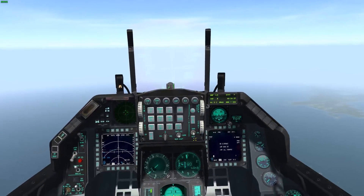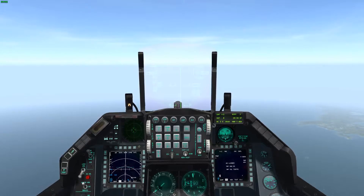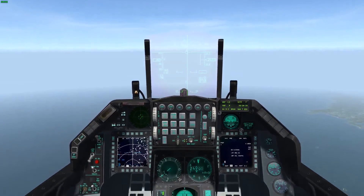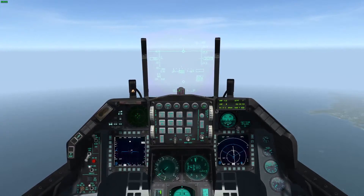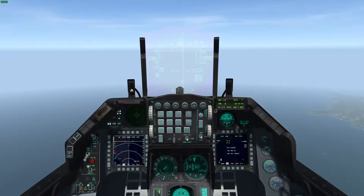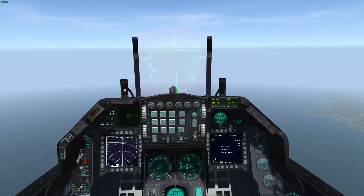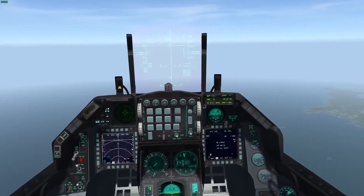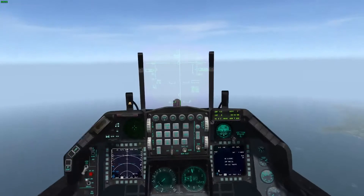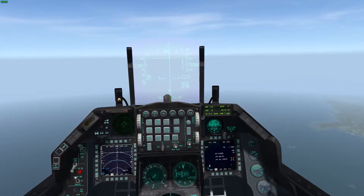What I'm going to do is show you the fence-in procedure. So to fence in, we go master arm on. Then, already there, but we'll go air-to-ground. Here on our SMS page, we need to power on these. Any munition that requires power — basically if it's a smart munition — it's going to require power. You need to turn that on there on the SMS page.